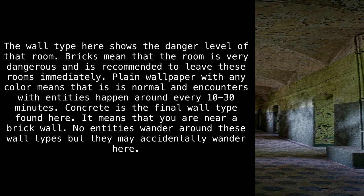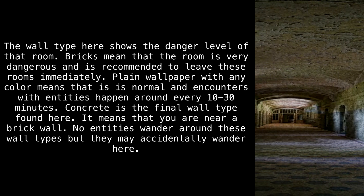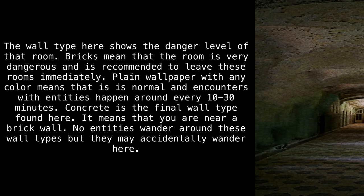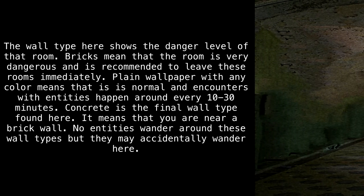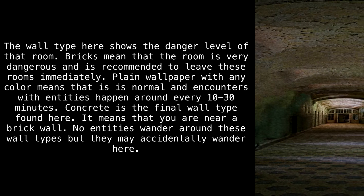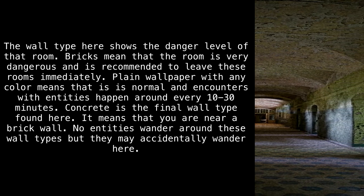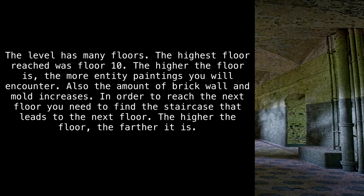The wall type here shows the danger level of that room. Bricks mean that the room is very dangerous, and it is recommended to leave these rooms immediately. Plain wallpaper with any color means that it is normal, and encounters with entities happen around every 10 to 30 minutes. Concrete is the final wall type found here — it means you are near a brick wall. No entities wander around these wall types, but they may accidentally wander here. The level has many floors.